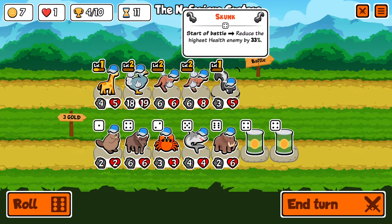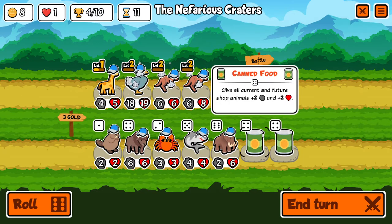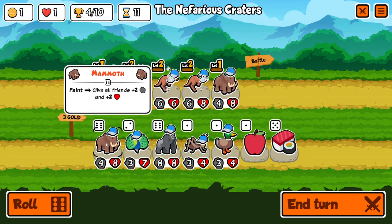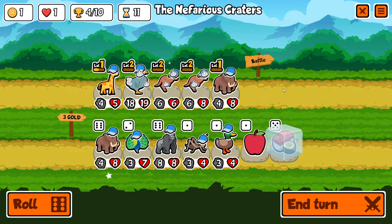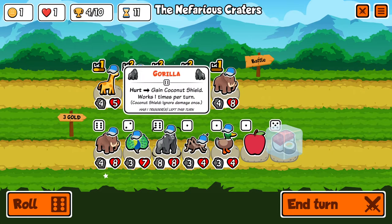Faint: give all friends plus two plus two - I think that's better than the skunk. It could enhance it, but I don't think that's worth doing - it enhances future units too though. Let's do it. I don't really want to keep him. What do you do - gain coconut shield, works one time to ignore damage? Only once you're hurt - I don't know how this works, like if he gets one shot does he not get the coconut shield? You probably put a big shield on him - he's actually a really good tank then. We'll freeze him.